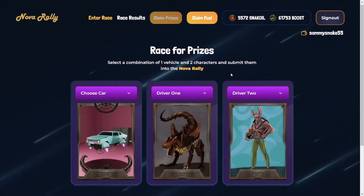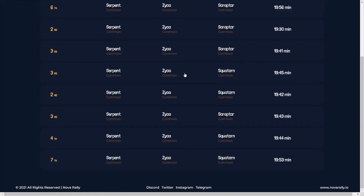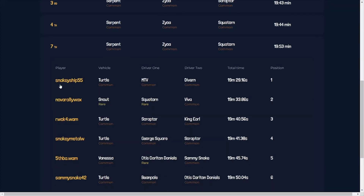It usually takes around two minutes, but then you can come to the race results screen. Down at the bottom will be your latest effort. In this race I entered previously, I came 7th. You can click on it and you can view the results.